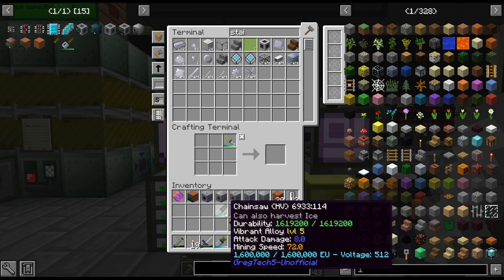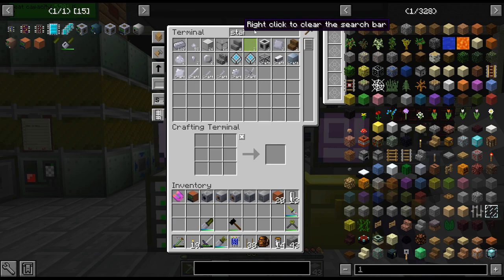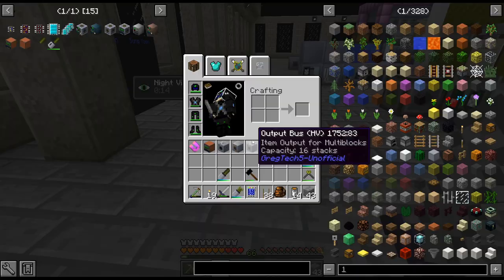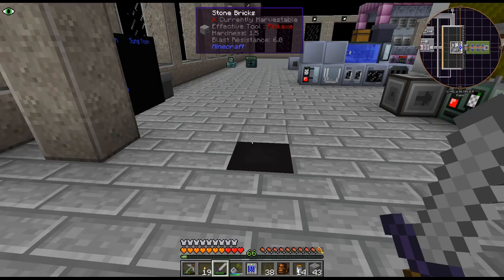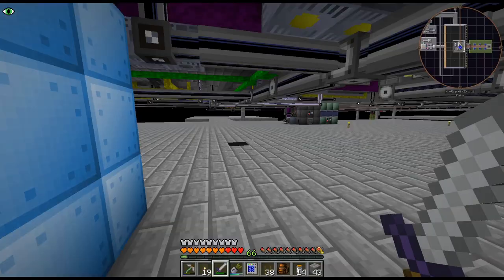It's giving me a full charge — interesting. There is the chainsaw. We can put it in this thing. Also, I noticed this creates oak logs, which... my drawers and stuff are all set up for spruce.